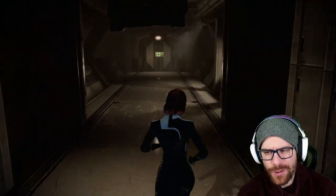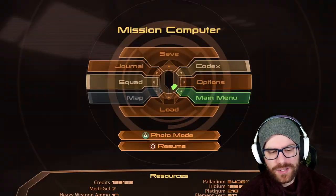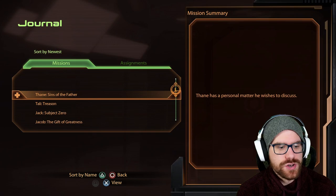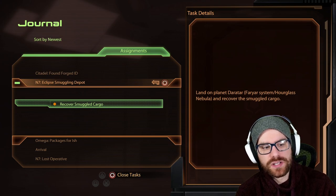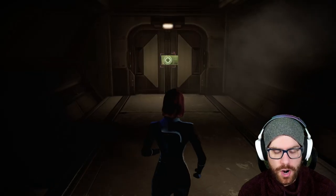Today's episode is going to be SideQuest Central. We're going to be tackling as much as we possibly can in the amount of time that we have, which is about an hour together today. We're going to try to just knock out as many of these assignments as we can. The first one is the N7 Eclipse Smuggling Depot — we're going to land on planet Daratar and recover the smuggled cargo.